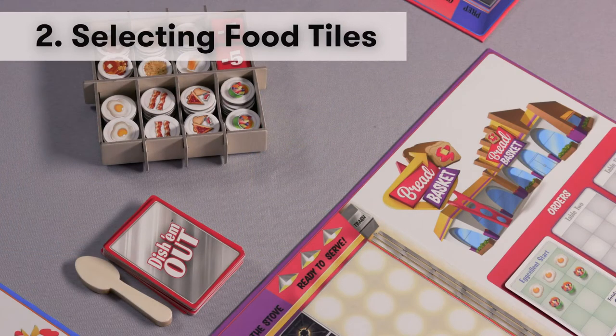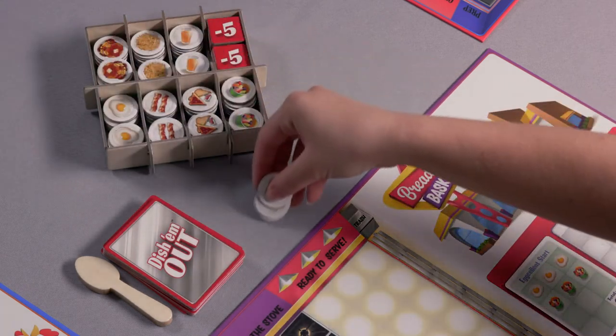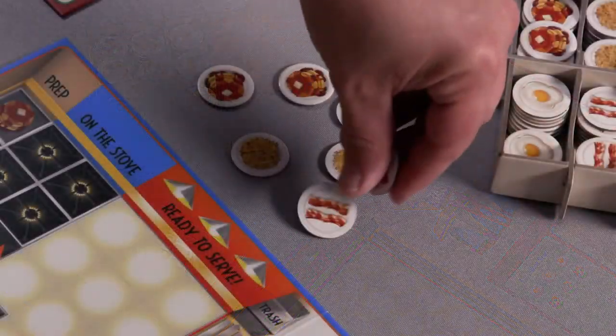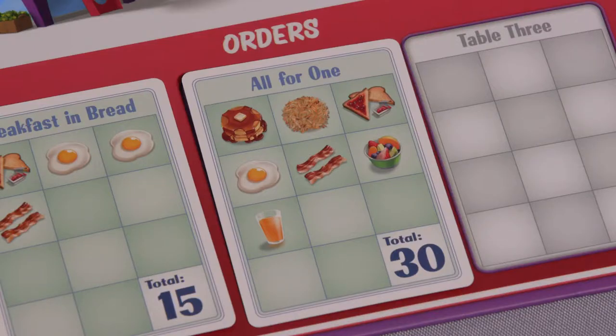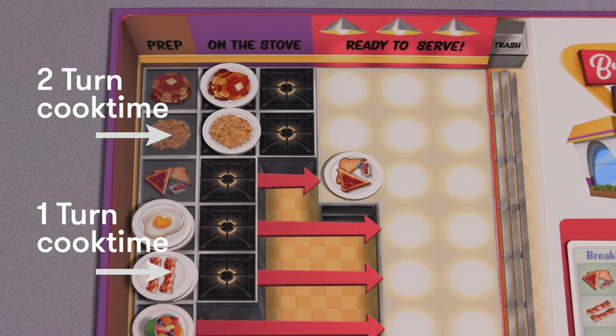Selecting food tiles: players take turns selecting their food tiles from the kitchen caddy. Starting with the dealer and going clockwise, players may only select three food types on each of their turns. You may take up to a total of seven food tiles, but only of three ingredient types. If your customer order has more than three food types, you will not be able to complete the order on this turn. Look at the cook times for each of the ingredients to help determine which items to choose — some items take longer than others to cook.